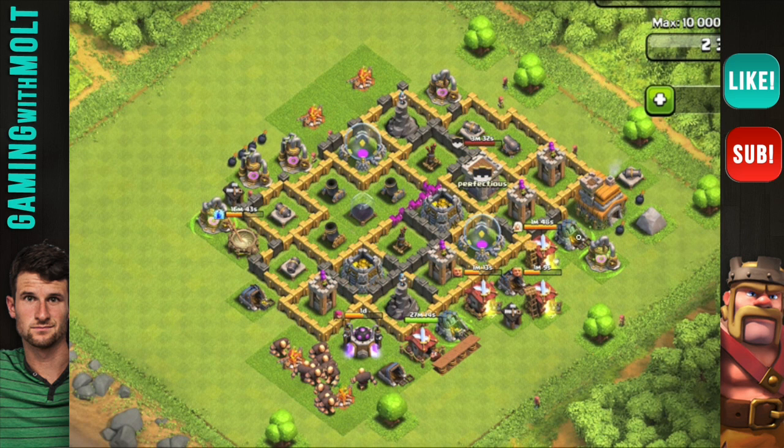It looks like you have a whole bunch of sections right here in the middle which is making it hard to spread out your mortars. Since you're doing a farming base with your Town Hall outside, I would consider centralizing your resources — like gold, gold, elixir, elixir — in the middle, and that's going to help you out a lot.